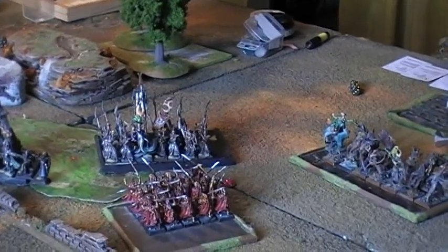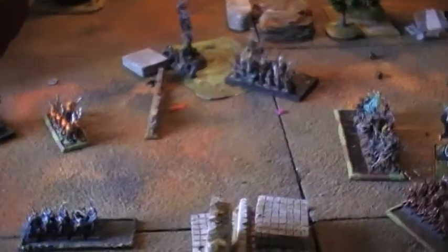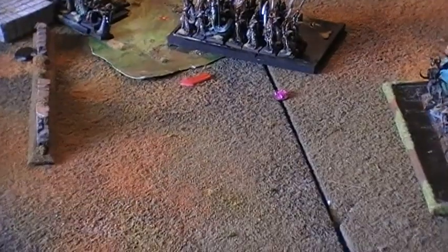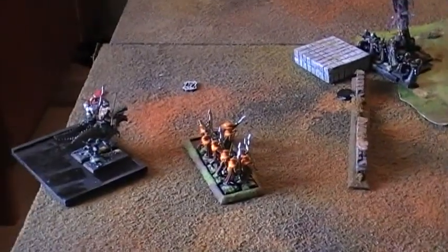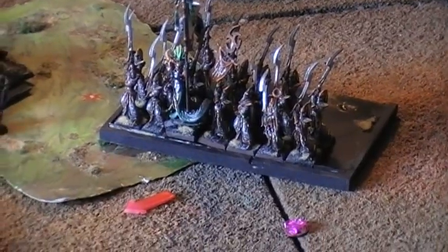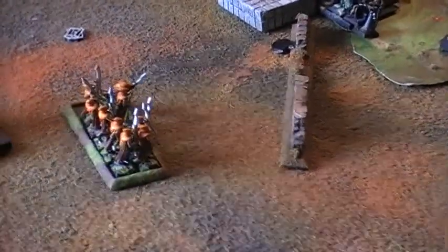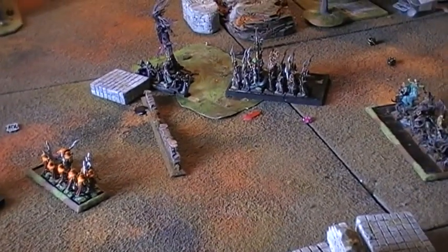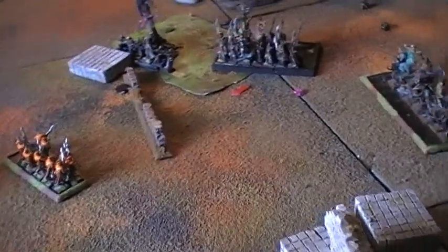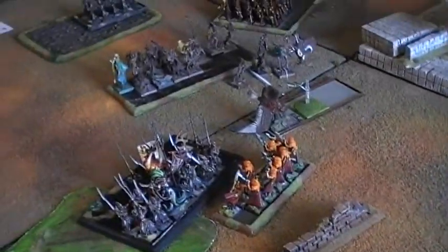Turn 6 for the Dread Elves. The Sylvan Elf player made a cunning move and fled with the chaffing unit. The Spear Elves fled from the Raptor Riders' charge, then fled again as the Judicators had to charge them too. The Raptors did not redirect, but the Judicators redirected onto the Forest Rangers. The Raptors considered redirecting but it was a 13-inch charge — too long. The battle has ended.